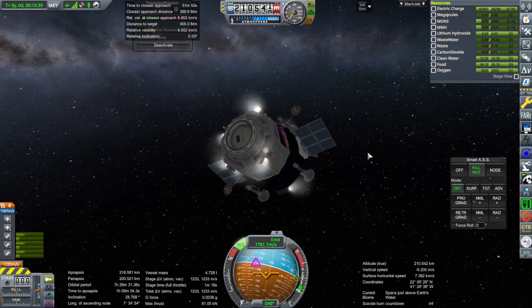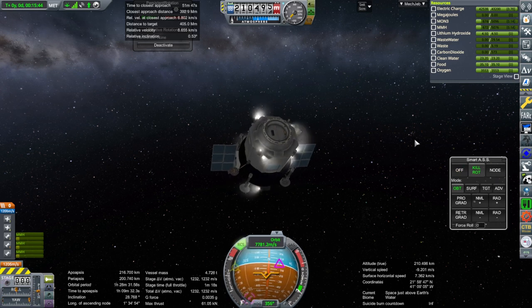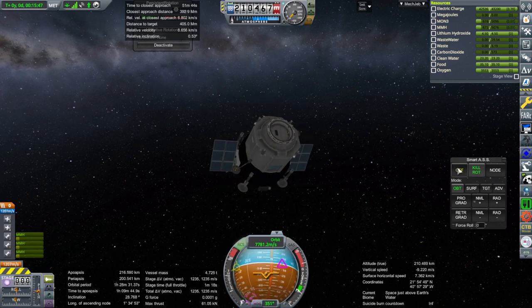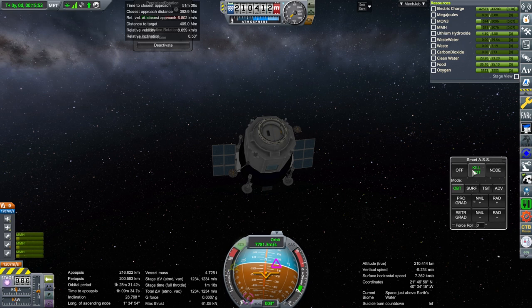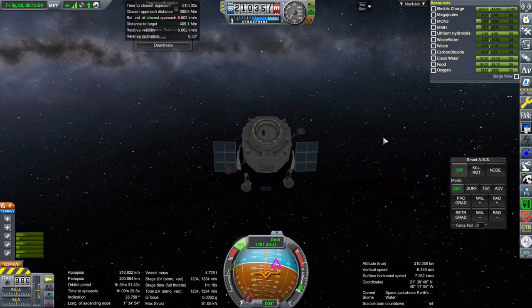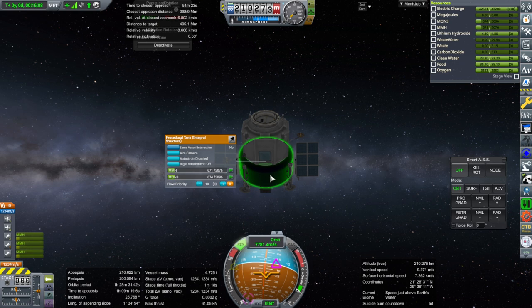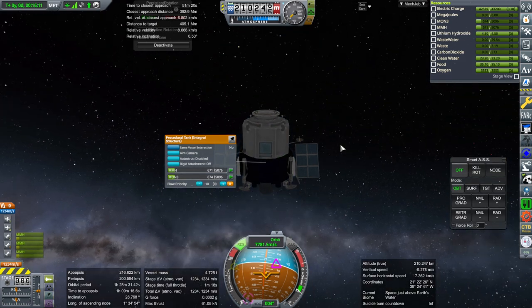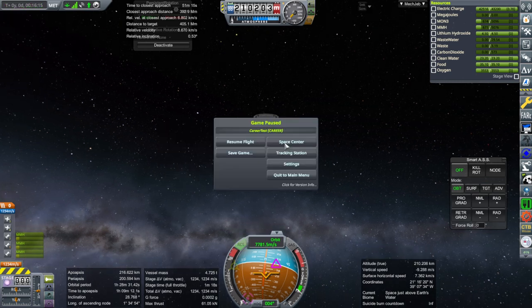It stops — you can just kill rotation here. Does that seem like kill rotation to you? Okay, it's steady right now. We'll just try to bring one of these tanks up with the stage below it that was supposed to transfer this, and see if that helps — see if that'll work out for us. So we're going to rendezvous that with this, but we'll have to build it first of course, which delays our mission.